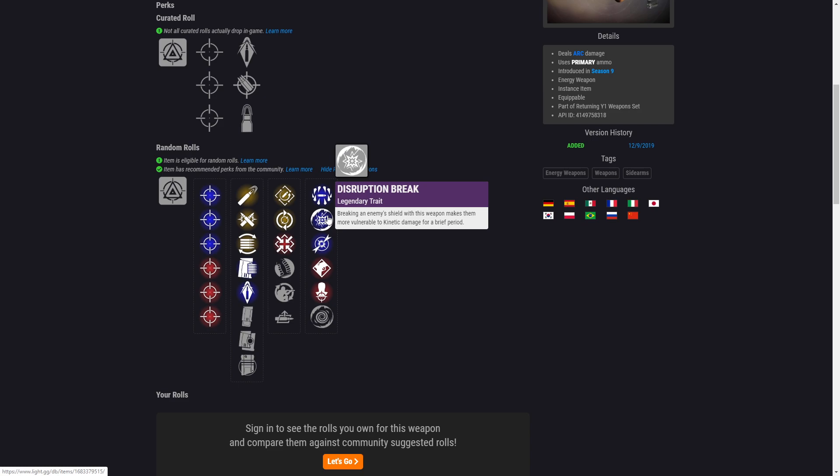Disruption Break is one of those things that you either love, or you're not sure what it does and think you don't need it. Now, next season comes up — sidearms haven't been in an artifact yet, so I could possibly see sidearms having anti-barrier. But if Bungie also allows scouts, SMGs, or ARs to be in that artifact, I don't see myself using a sidearm that much — but let's entertain it.